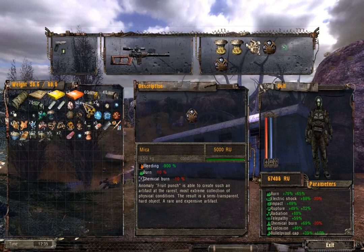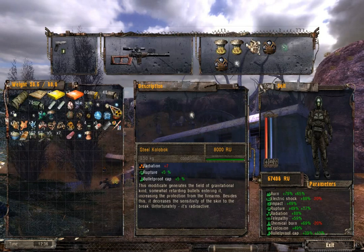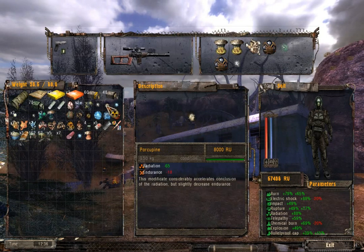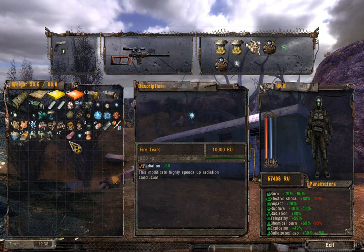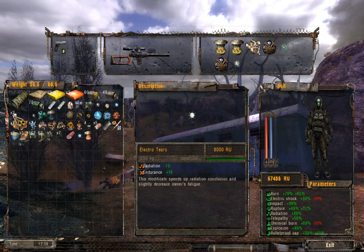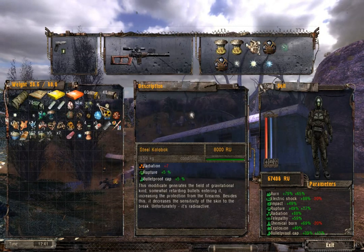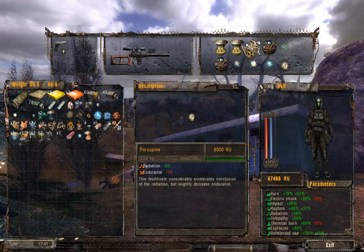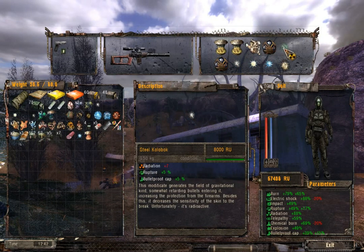Now what I want is some extra rupture protection. And I also want some extra radiation protection. So I'm gonna equip one of these. And these. Radiation endurance. Just endurance.